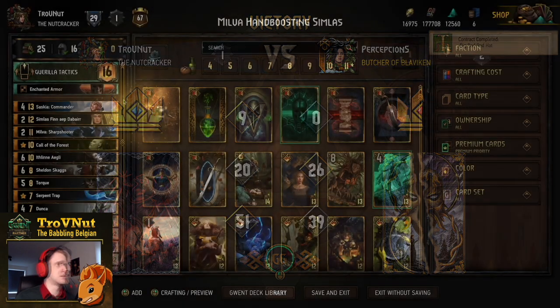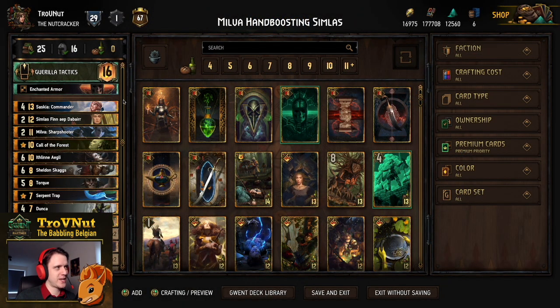There we go — we even win against Syndicate Jackpot when we play our cards right. That's going to be it for this episode. We have another deck guide in the bag: Milva hand boosting with Simloss is a pretty powerful deck. We've gone over all the combo pieces. The main game plan is: try to get round one however you can — with Saskia is probably the better option, but you can also do it with traps. In round two if you feel confident enough, start hand boosting as much as possible and drain your opponent of their best cards. Then keep Torque and Sheldon Skax at the very end, maybe even with Simloss as well. At the very end we had about three cards left in our deck, so it's definitely possible.